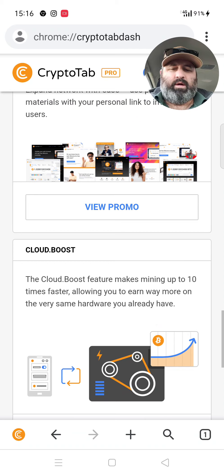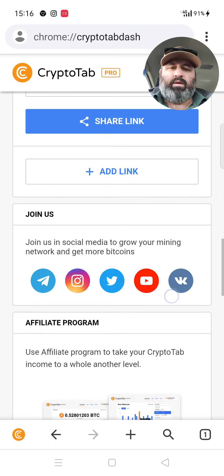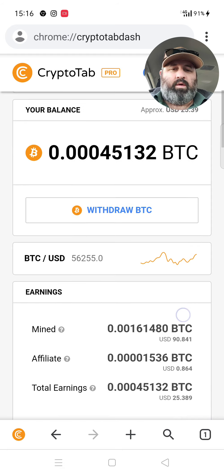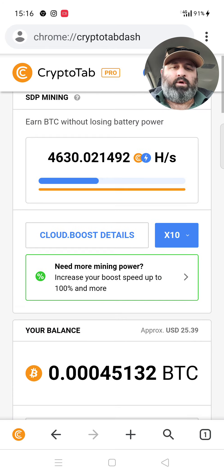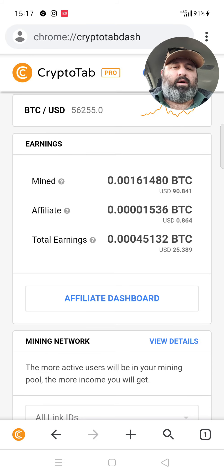The only way I promote my CryptoTab is through my YouTube — I make a video and put the link on each of the CryptoTab videos, and that's it. I don't get too carried away with other forms of advertising. So let's see here — my earnings: $90 so far, my affiliates is 86 cents.